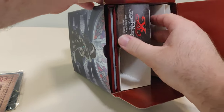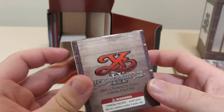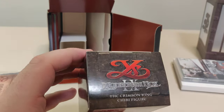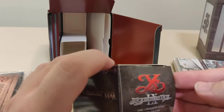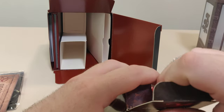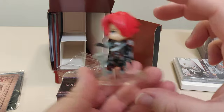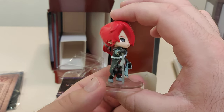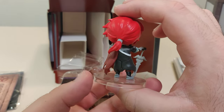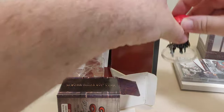Next up we got some nice padding there for the Crimson King chibi figure. Let's open this up. It's a nice little cute chibi figure. Let me get it focused — there we go. It's a really nice little figurine, gonna make a nice little shelf display piece. Let's put that over there.